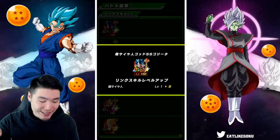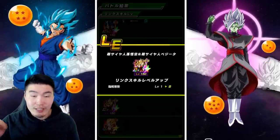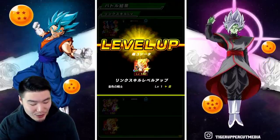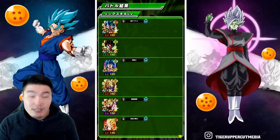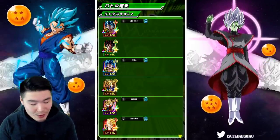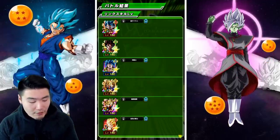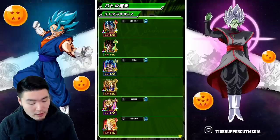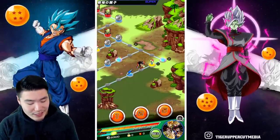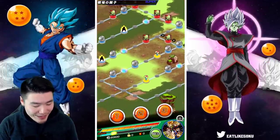The LR Gogeta got an increase, AGL Gogeta as well. I don't know what the links are because I can't read Japanese, but this is good. STR Gogeta and INT Gogeta as well — so four on that run right there. Level two link for the STR Gogeta, level three link for the AGL Gogeta, level two for the INT Gogeta, and level two for the STR Gogeta. Pretty successful run right there.